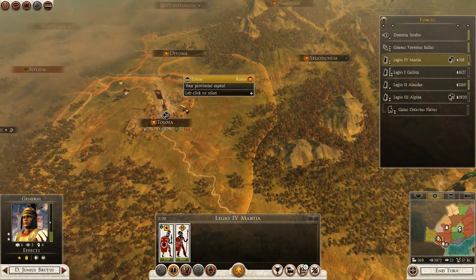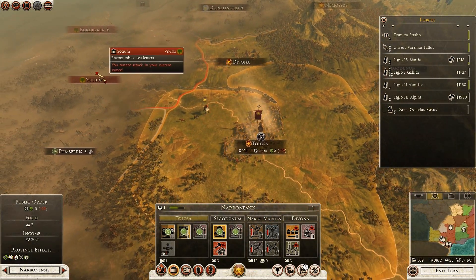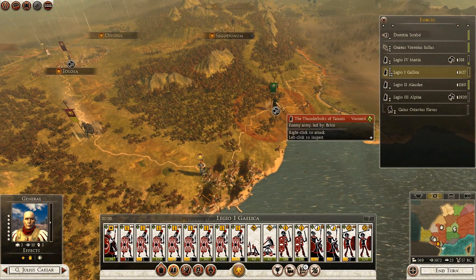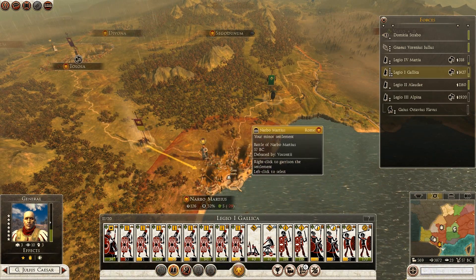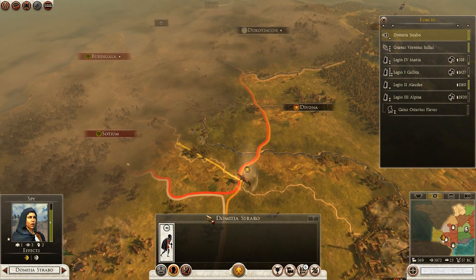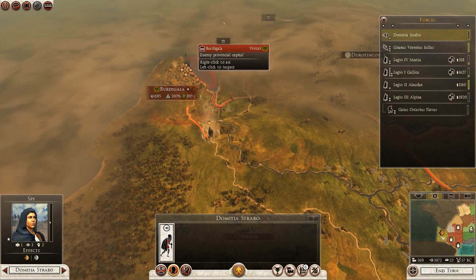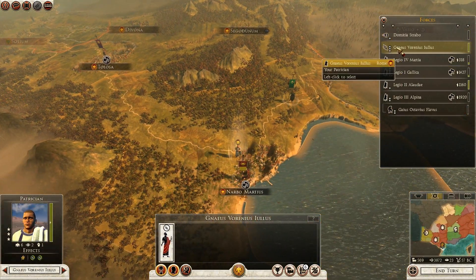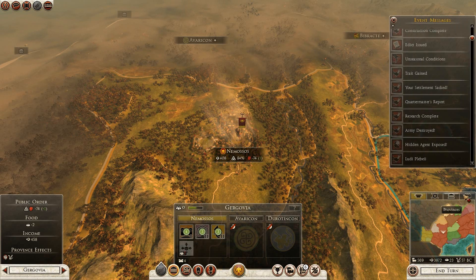I'm going to stop recruiting with the 4th legion and force march them to Talosa to sort out public order - that way I can continue to build up this army. That will help defend any settlements that may get attacked by the Vivisai, although the Vivisai shouldn't have any big armies anymore. It will allow the 1st legion to deal with the Vaucontii. I'm going to fast move this army into Narva Martius so that they will be defended this turn. Let's get our spy to continue towards the Vivisai - it looks like the only thing they have is a fleet at the moment, so not too much to worry about. All done for this turn, let's move on to the next one.